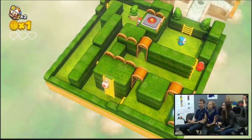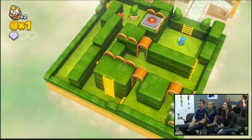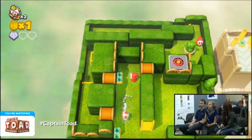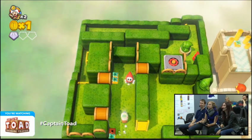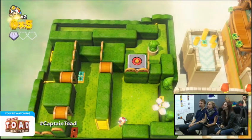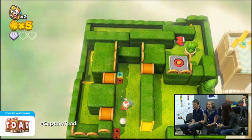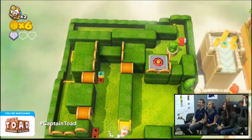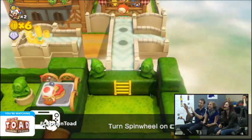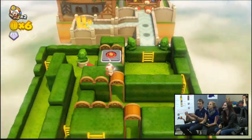Folks who haven't had a chance to check out Captain Toad before, we should give a little bit of an intro to what kind of game this is. I'm going to let Nate handle that while I find goodies. Basically, as you can see, Captain Toad here is not quite as maneuverable as Mario, and he can't jump. Mario would have just leapt up there and grabbed that gem.